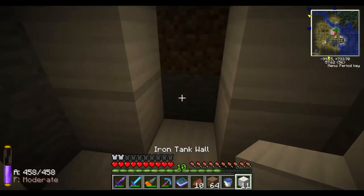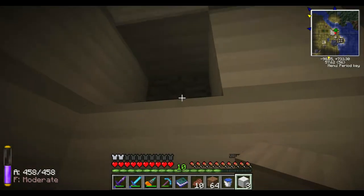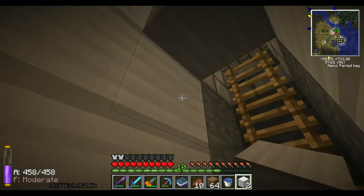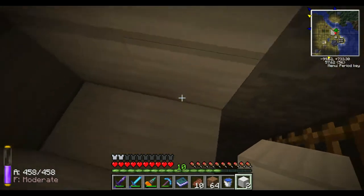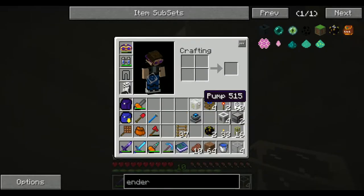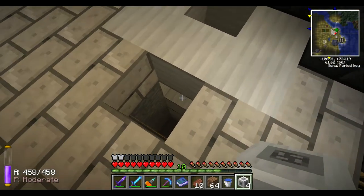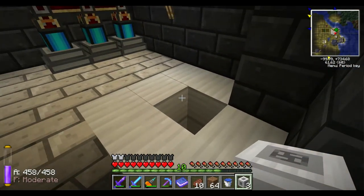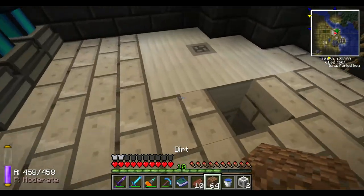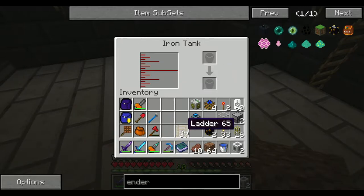I might actually need more - there we go. Just enough, sweet. I'm actually going to get these iron tank valves - one for an input, which I'm going to have right here, and one as the output. Now if I right-click on it, it's an iron tank and it holds 720 buckets of lava. I think that's enough lava for quite a while.